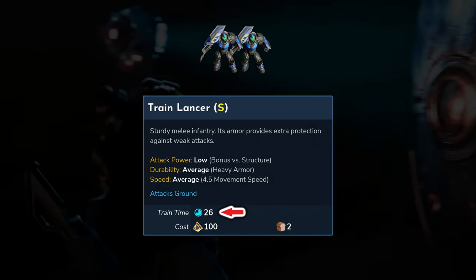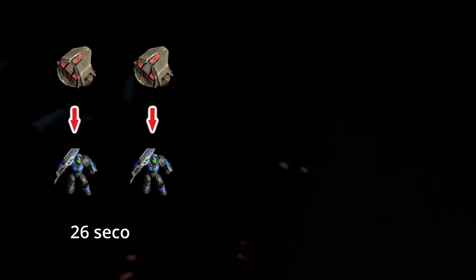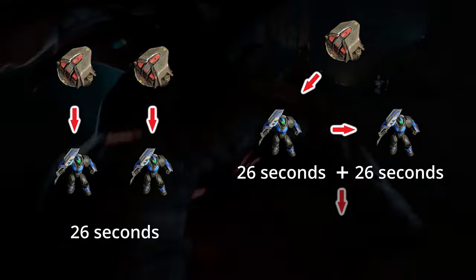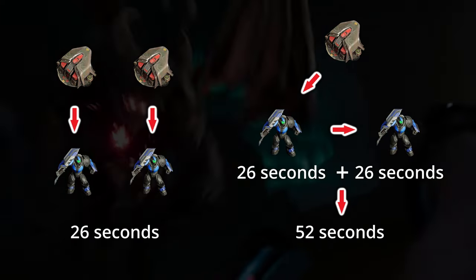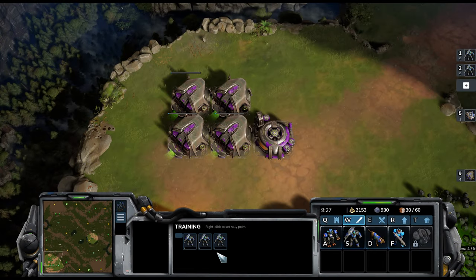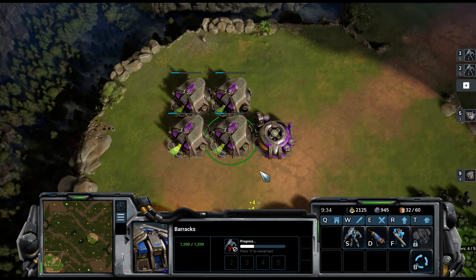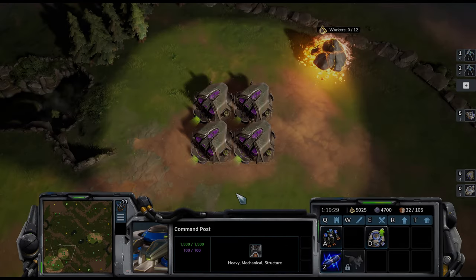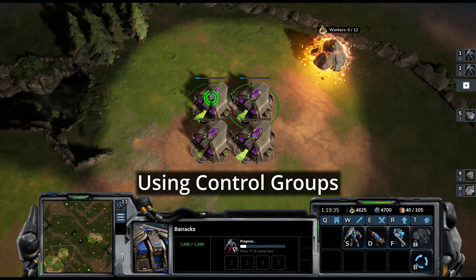For example, say you have enough Luminite to train two Lancers — each Lancer takes 26 seconds to train. You could queue up a Lancer in two separate barracks buildings to give you two Lancers ready in 26 seconds, or queue up two Lancers from one barracks which would need 52 seconds in total. The difference is that you would need the second barracks to have already been built, which takes resources. If you are using the quick macro panel, selecting multiple of the same unit to be produced will spread the queue over all relevant production buildings. With the traditional method, you'll need to select the specific production building, and quick ways to do that are explained in the control groups video later in this guide.